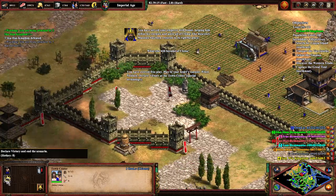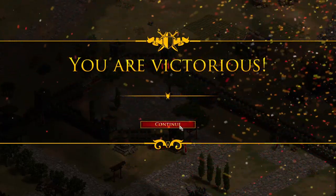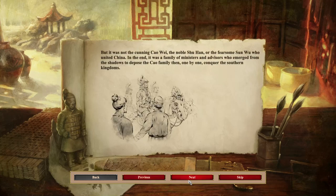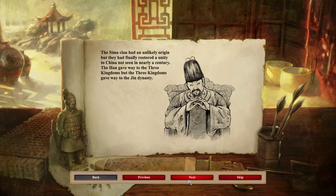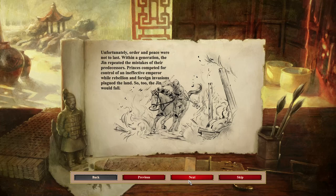Declare victory! That was an hour and twenty minutes real time. From three kingdoms, China became one. But it was not the cunning of Cao Wei, the noble Xu Han, or the fearsome Sun Wu who united China. In the end, it was a family of ministers and advisors who emerged from the shadows to dispose the Cao family, then one by one conquer the southern kingdoms. The Sima clan had an unlikely origin, but they finally restored unity to China not seen in nearly a century. The Han gave way to the three kingdoms, but the three kingdoms gave way to the Jin dynasty — not the one in the Mongol campaign in Genghis Khan 3, that's a different one. Unfortunately, order and peace were not to last — within a generation, the Jin repeated the mistakes of their predecessors. Princes competed for control of an ineffective emperor while rebellion and foreign invasions plagued the land. Soon the Jin would fall.